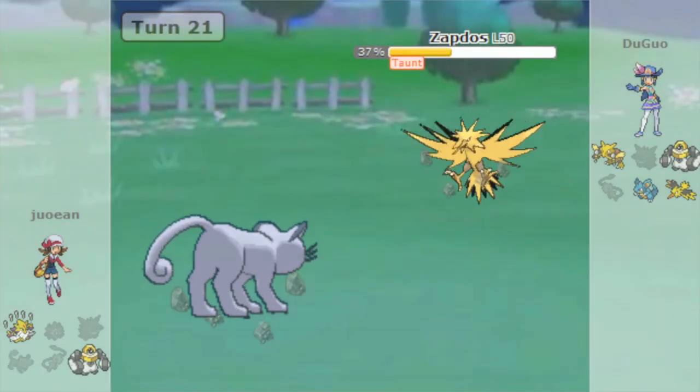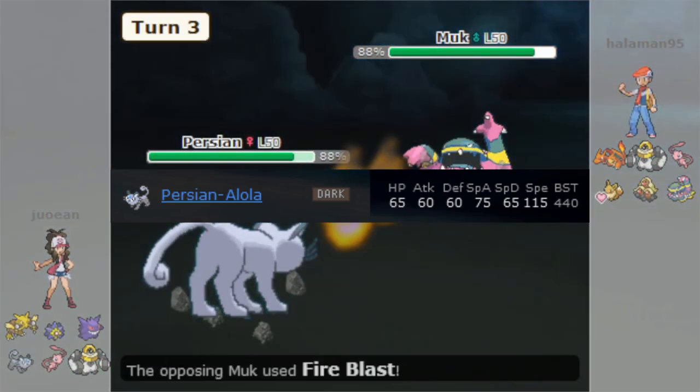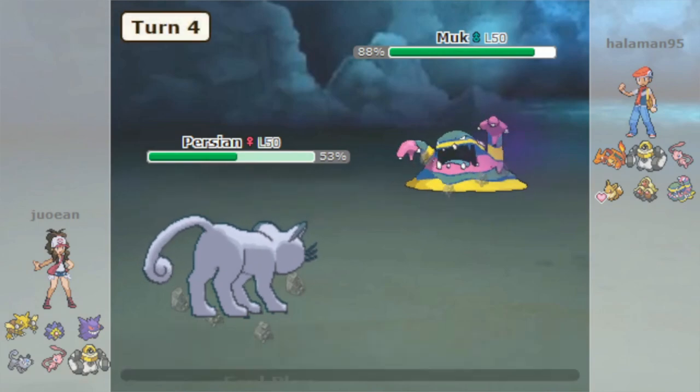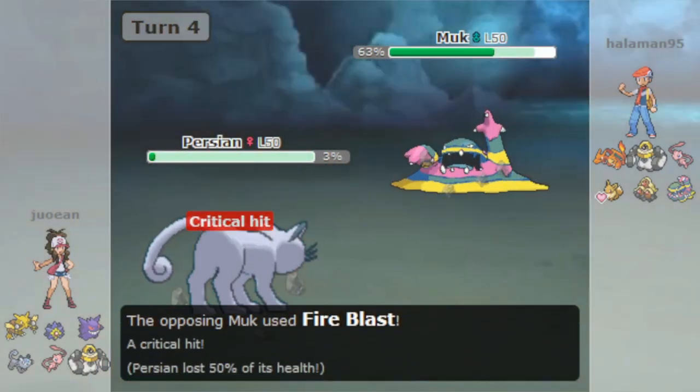So what's the deal with Alolan Persian in Let's Go? It's got awful offensive stats, awful defensive stats, and doesn't even have Fur Coat or Parting Shot like it does in other games. As it turns out, it's everything else about Alolan Persian that makes it a good Pokémon: its speed, its typing, and its movepool.